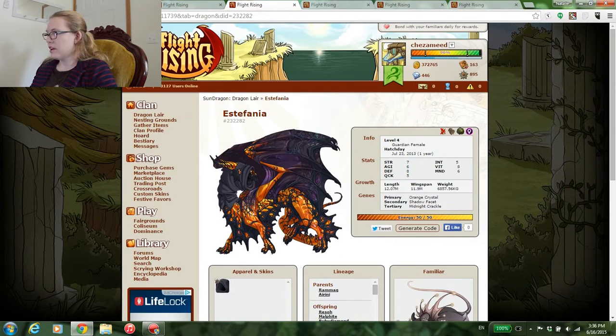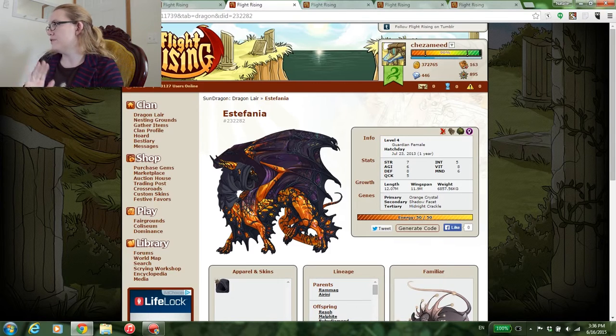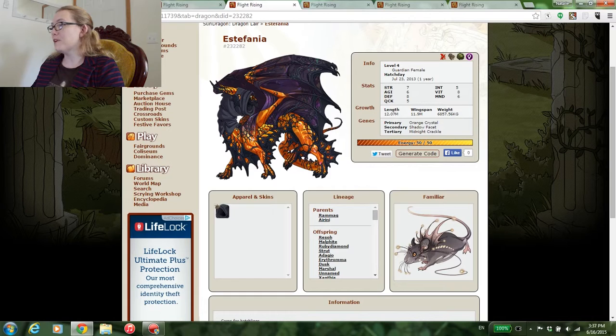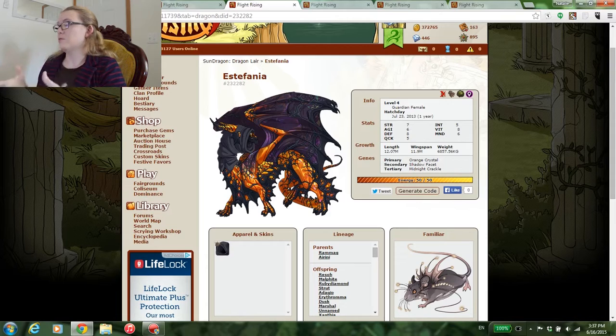The second dragon that caught my eye was Estefana. Estefana is an older dragon as well — orange crystal, shadow facet, and midnight crackle. I am not usually a crackle fan, but this is really pretty. She cares for the hatchlings. She has a kind but quirky personality and gets along with lots of other quirky dragons. She's extremely ticklish — she looks so menacing! This is a cool color combination. That crackle just adds to it.